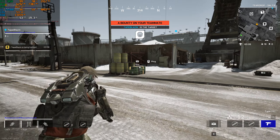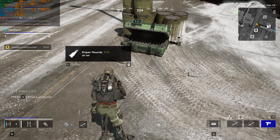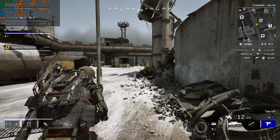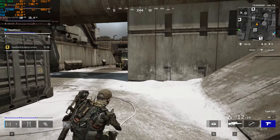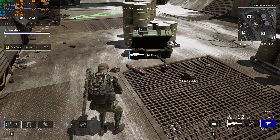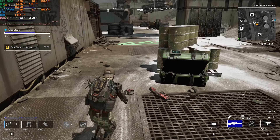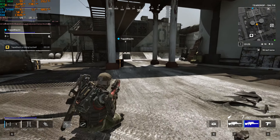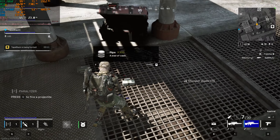Be advised, there is a bounty on your teammate. Installing drivers — the Paralyzer arm installed. Thumper's legs installed.